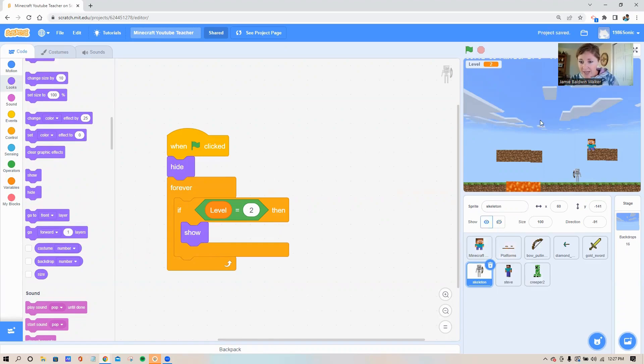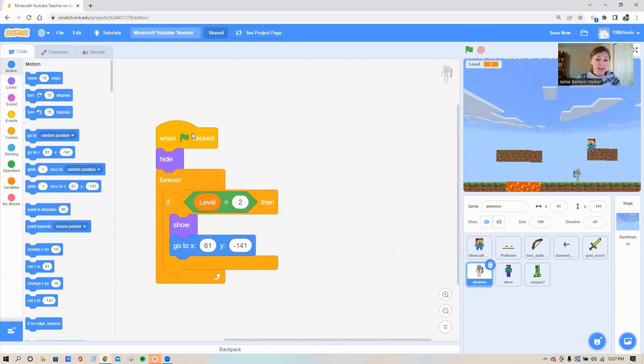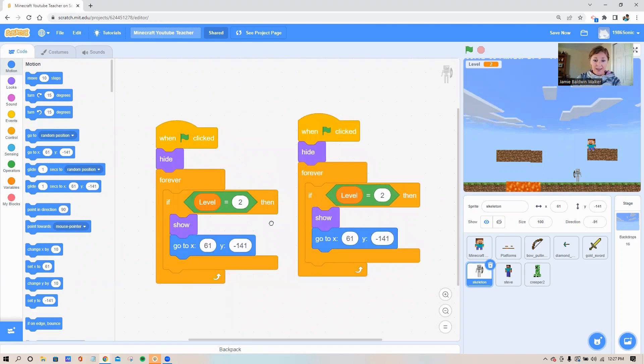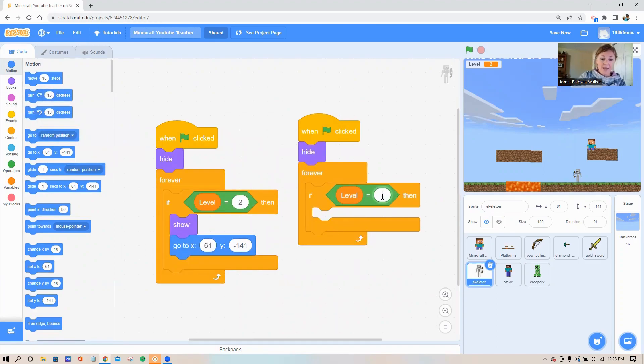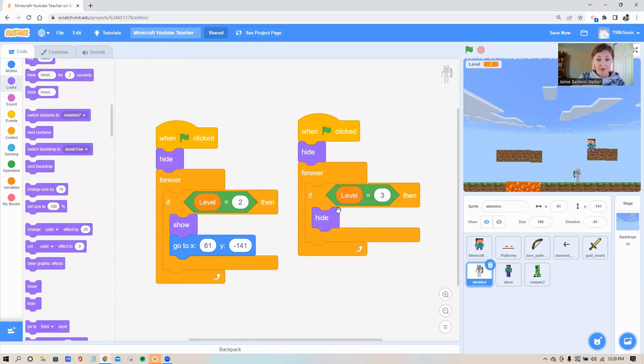I want to tell the skeleton where to show up in level two, so I'll turn on the little eyeball button to see I'm on level two, then pick him up and place him where I want. Get a 'go to x and y' block — when he shows up, send him to that x and y position. If I wanted him to hide when I go to level three, I could duplicate this entire thing and switch it to say: when my level equals three, hide. Stick a hide block in there.